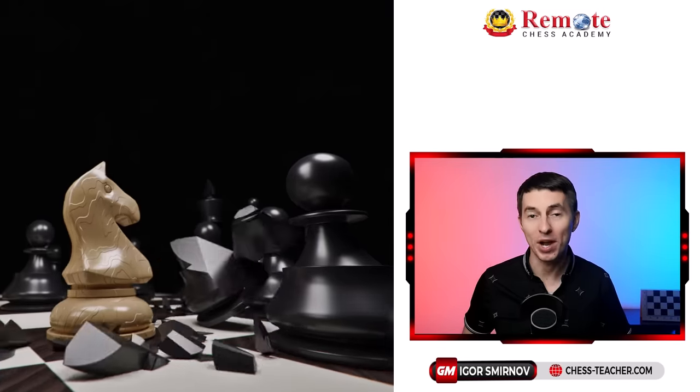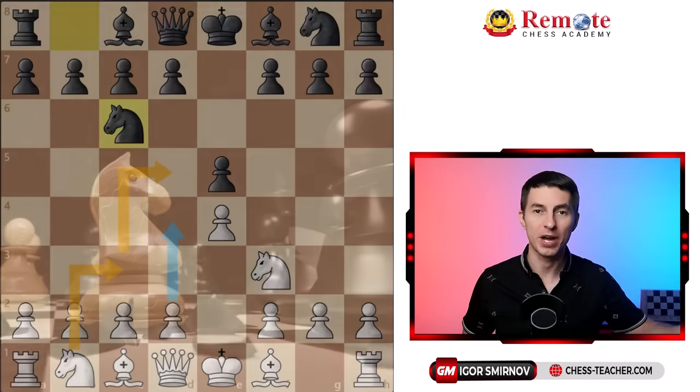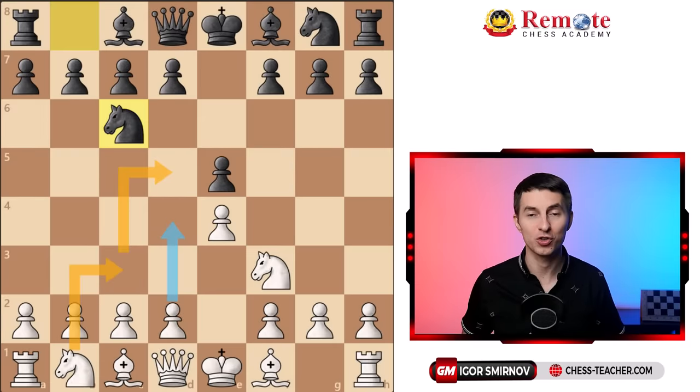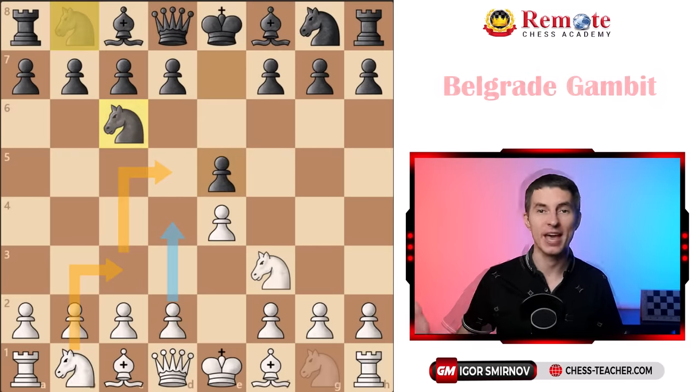Many of you have asked me about the most aggressive attacking opening for white, which is at the same time solid, meaning that even if your opponent knows the right defense, you still maintain a good position. Today we're going to be talking about the Belgrade Gambit.